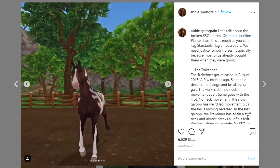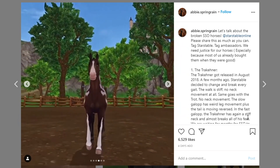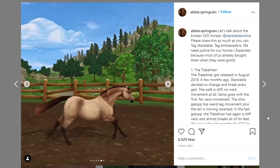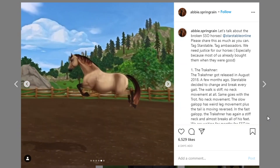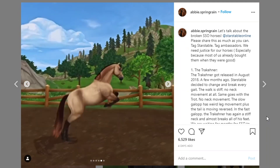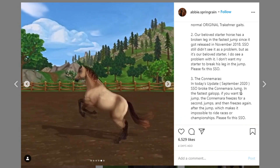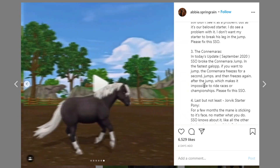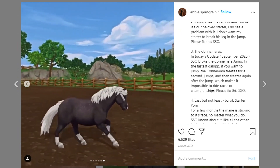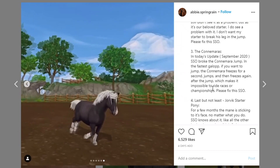The next one is the starter horse, or the Jorvik Warmblood. So when it jumps — look at the leg. Yeah, that's really weird. This bug's been here for so long. Okay, next we have the Kandemaru horse. The way it just stops after jumping for a few milliseconds — that is so messed up. You literally can't win any championships with that horse. I didn't know Star Stable ruined the Kandemaru horses in one of the September 2020 updates. Then we have the Jorvik pony — look at the hair. Yeah, that's really messed up.